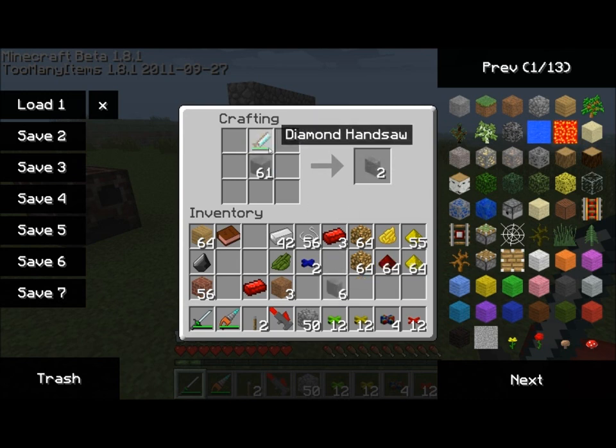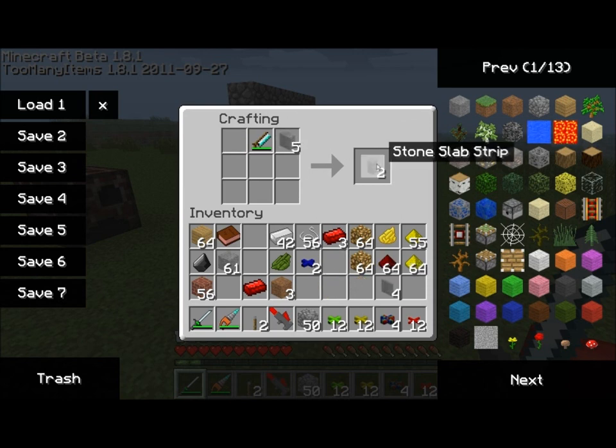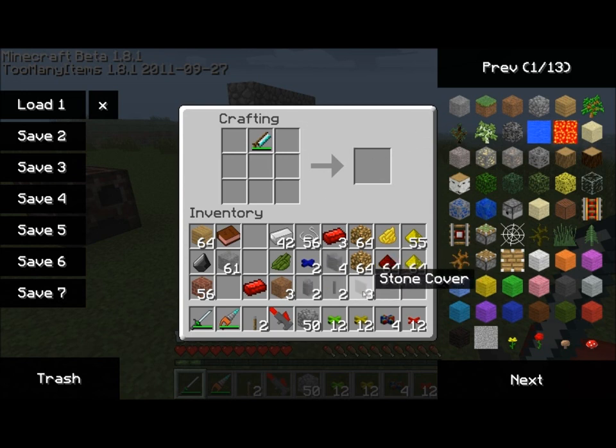You can then place the stone slab underneath the saw to get a stone panel, and stone panels underneath the saw to get stone covers. You can also place stone slabs to the right to get a stone slab strip, and stone covers can be placed on the right to get a stone cover strip. All these items can be placed along the world, and we'll go into more of what they can do later.